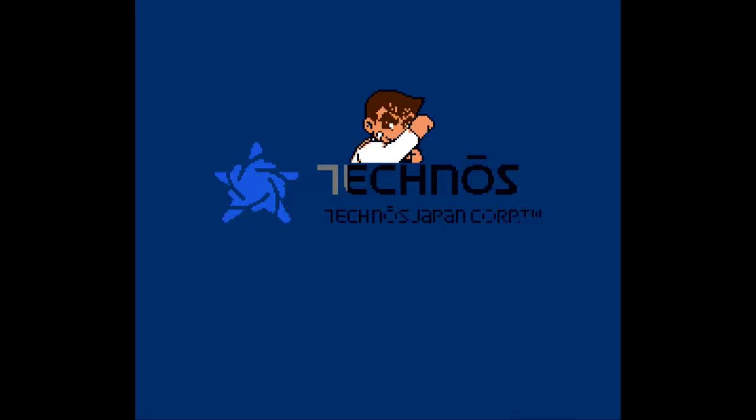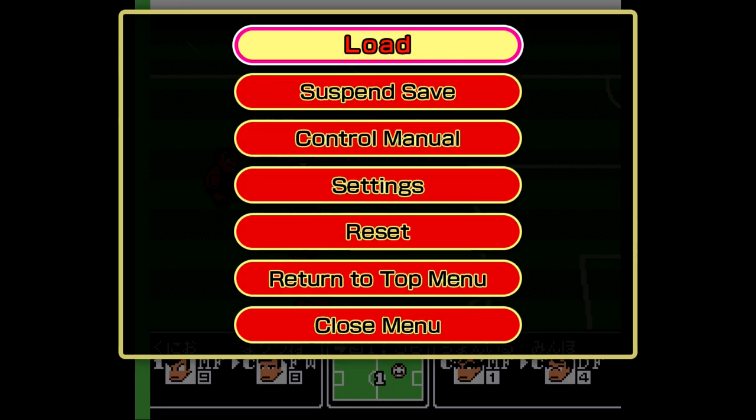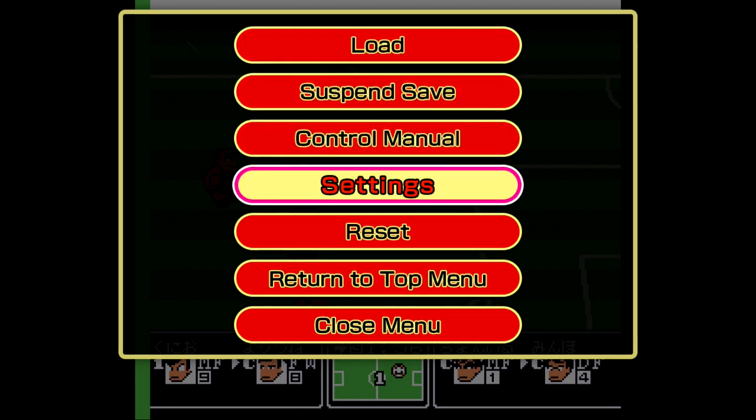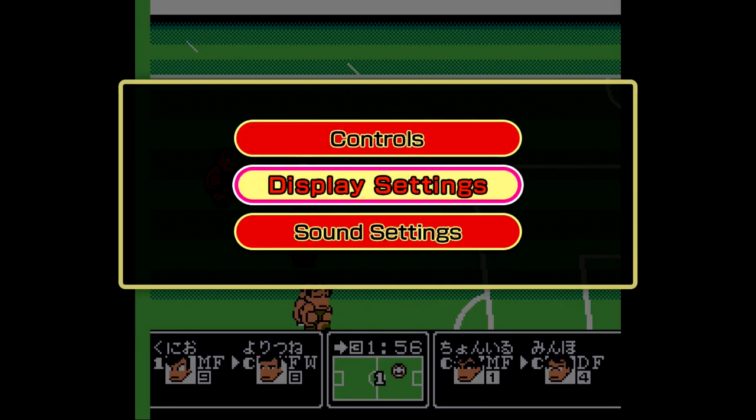What you want to do is make sure you start up the game, and as soon as you get into the game, hit the pause button to bring up the menu. Go down over to the settings, which is going to be the fourth thing on the list. Once there, go over to display settings, which is going to be the second option.